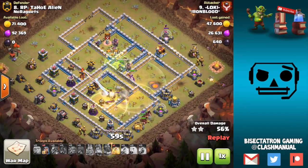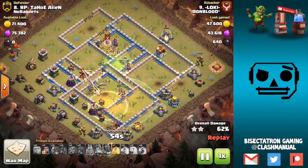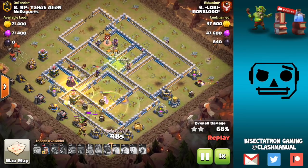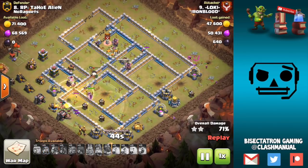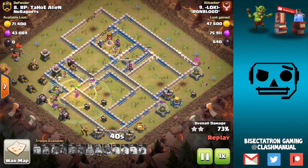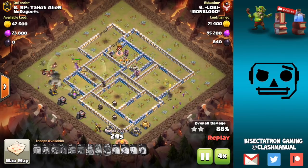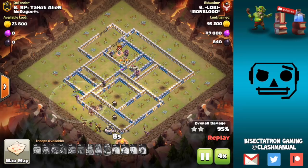It's definitely important to use that kill squad push to get typically the queen, the town hall, and the king, which is doable if the queen is relatively central because the king tends to be next to the town hall. There's a ton of hogs left in the attack, warden still going strong. Nice hit there to low-key and we'll move on to the next one.